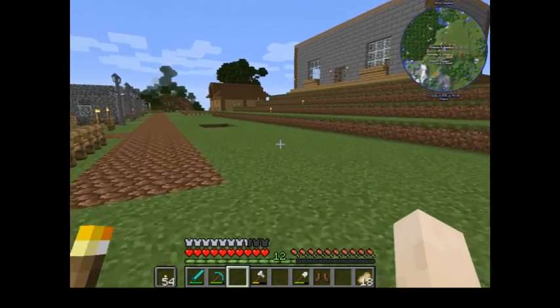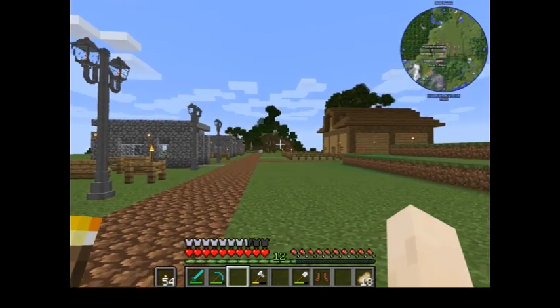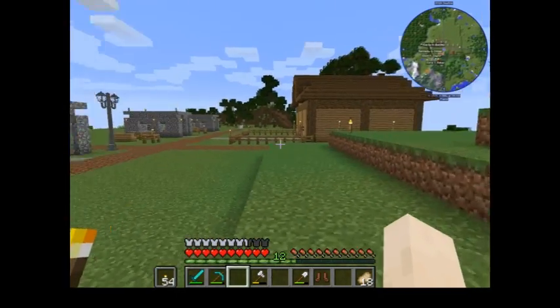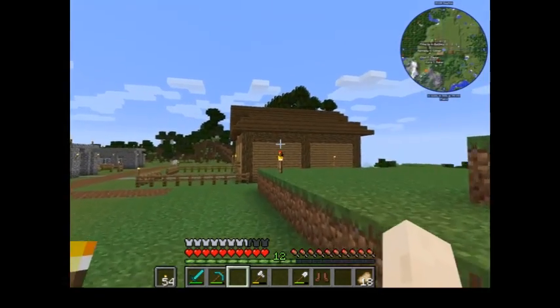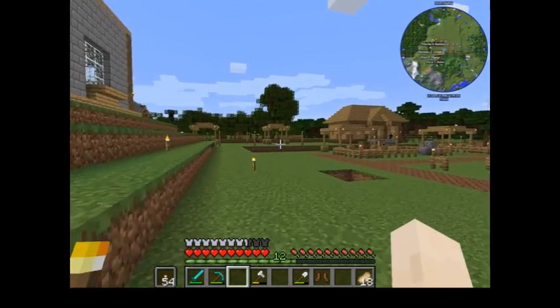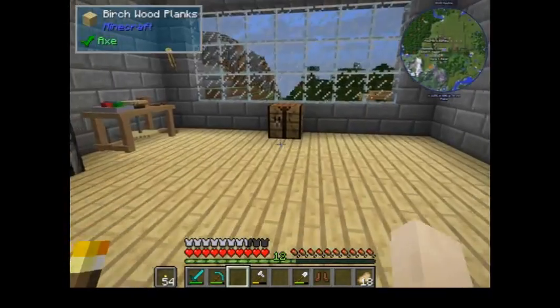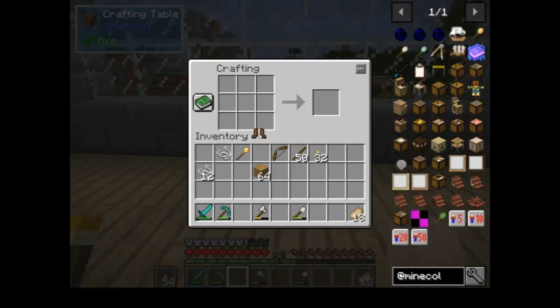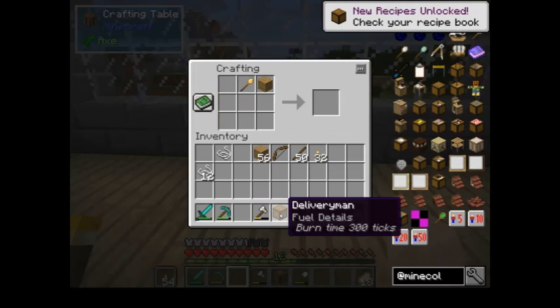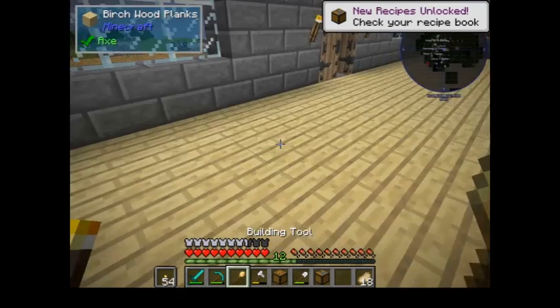This episode, what I want to do is build my delivery boy hut, which will be going over there next to the warehouse. Then the delivery boy — stroke girl, because it's probably going to be Avis — will take things that the builders need from the warehouse and deliver them. I also want a guard tower with a bow, because we do get barbarians raiding in this version.